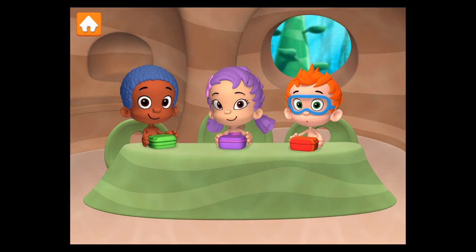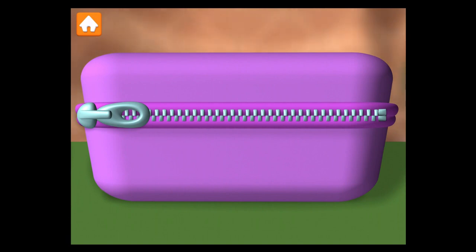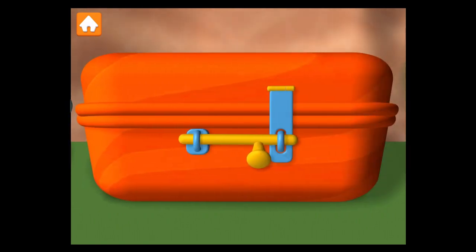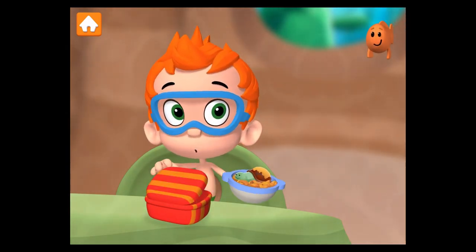Excuse me! What time is it? It's time for lunch! First, open Goby's lunchbox! Nicely done! Now, open Una's lunchbox! Spectacular! And now, let's open my lunchbox! Excellent! I got spaghetti! Yum! What did you get for lunch, Una? I got tortellini! Mmm! What did you get, Mommy? I got tortellini! You can't eat that!